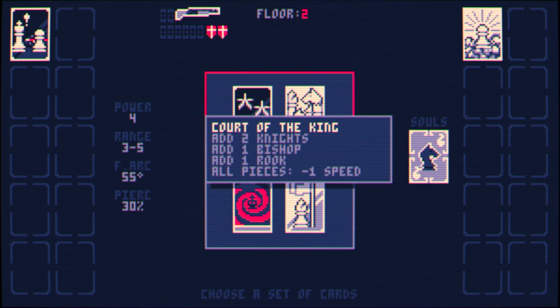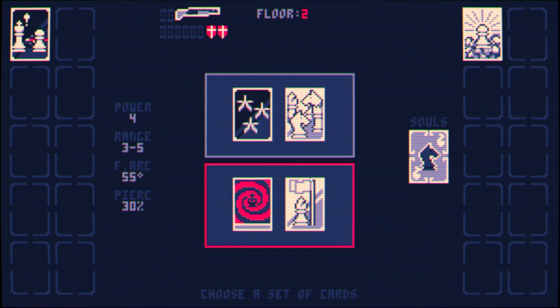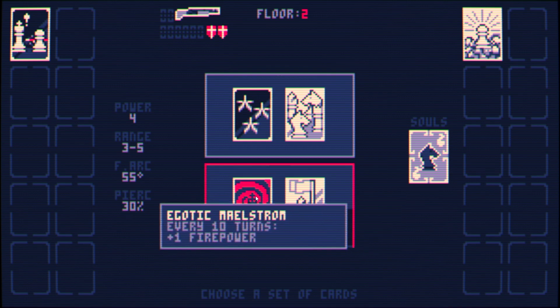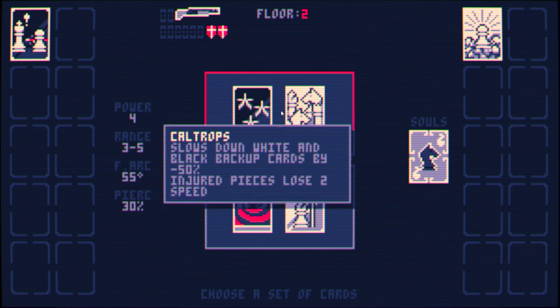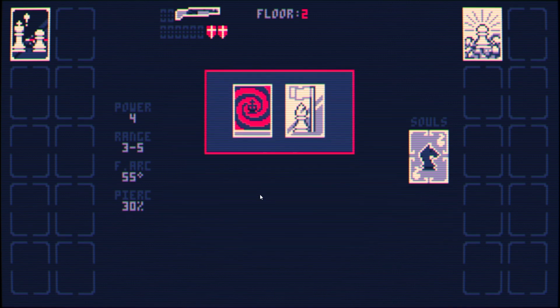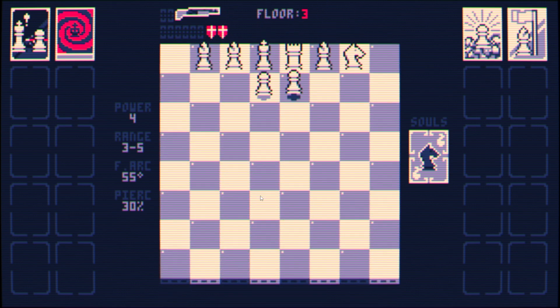My choices for upgrades: 'Core the King' adds four power pieces to their board but makes all their pieces lose speed — a lot of pieces but moving slower. Or I can remove a knight and add two bishops, so they basically gain one power piece, but every 10 turns I get plus one firepower, which is really nice if the battle goes long. Let's go for the extra firepower card — that plus one on turn 10 will be nice.